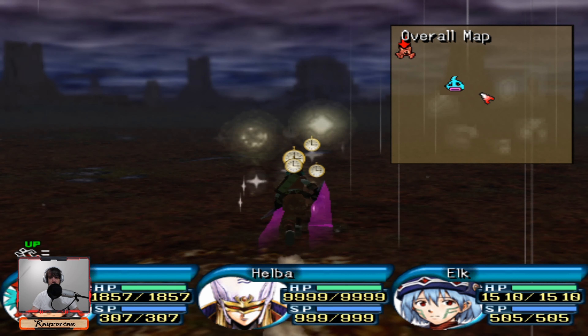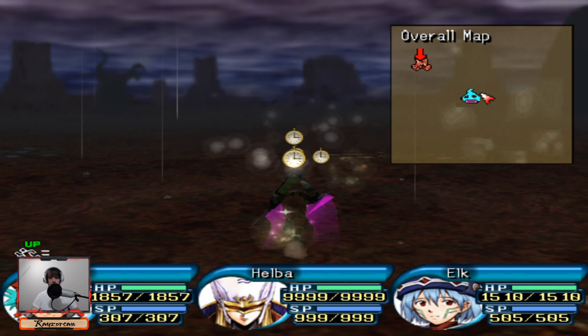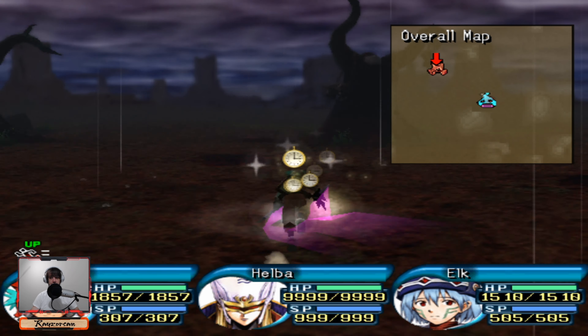It is a bit of a grind to get there - it's a 15 floor dungeon. And there is some RNG in terms of not dying to the data drain stuff. The key to that part is making sure that Kite gets the last hit. And what we will be doing is using the first aid command with two wavemasters to make sure Kite gets the last hit.